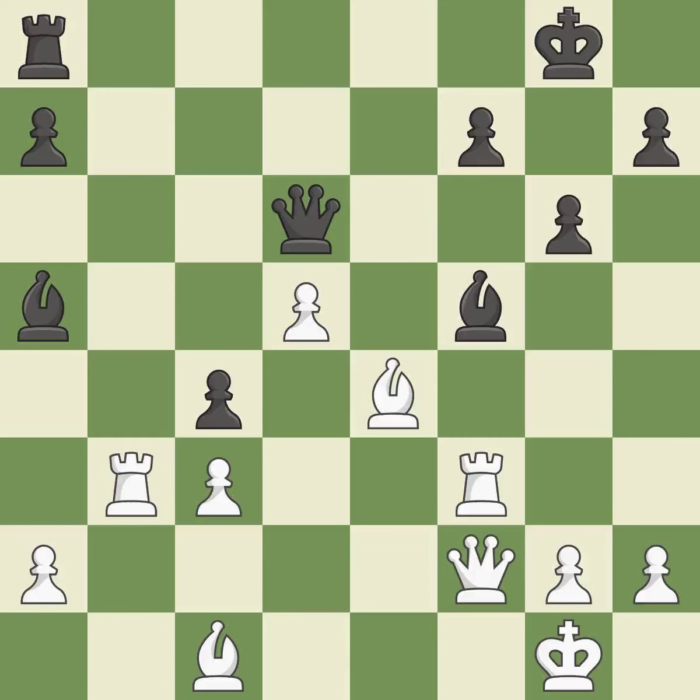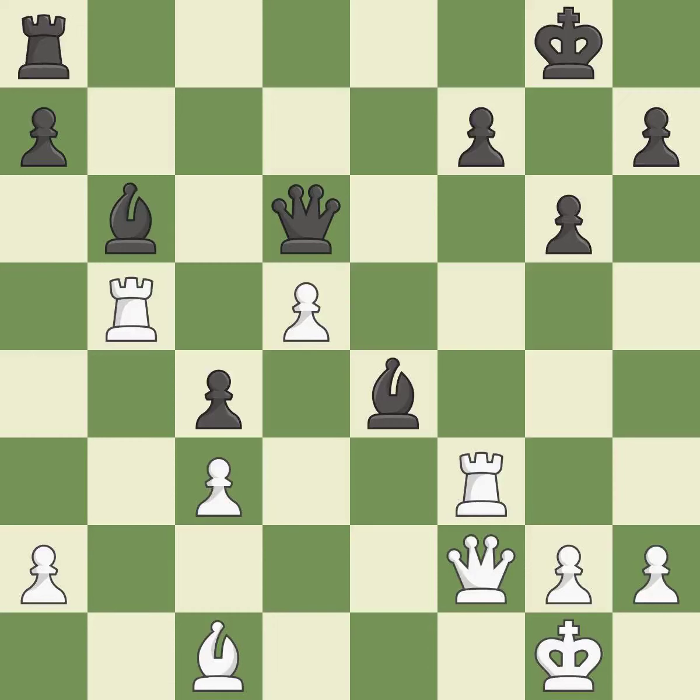This defends a pawn that was under attack and had no defenders — the only good move. This wins a tempo by threatening a bishop and forcing it to move away. This prevents an attack on a queen who may have been taken prisoner.